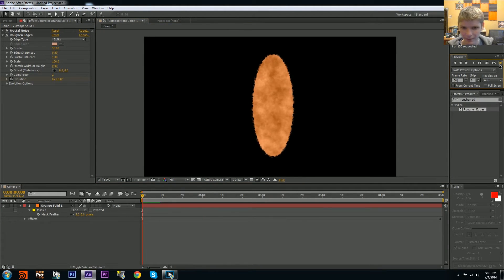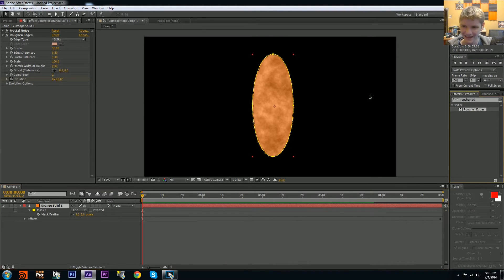Now if we RAM preview, we have decent texturing and decent tendrils and shape. All we really need now is either embers or a glow — so let's add a Glow effect.